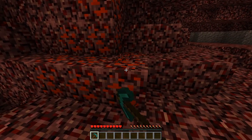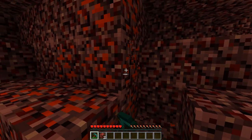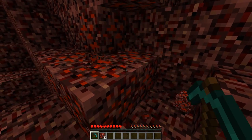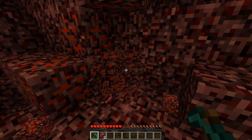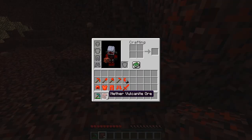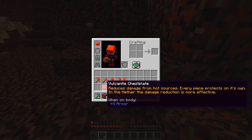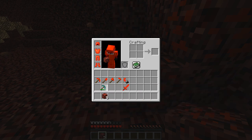Up next we have the Vulcanite Ore mod. This is a very simple mod when compared to the rest on this list. This mod adds in a brand new ore to the world. With this new ore, you are able to create weapons and armor sets with it. All the different parts of the suit have their own separate abilities as well, which makes it worthwhile to collect the whole suit.